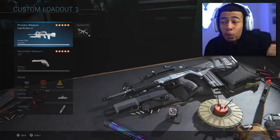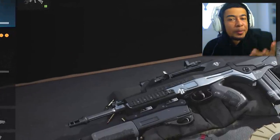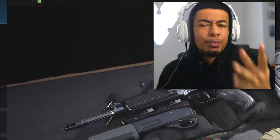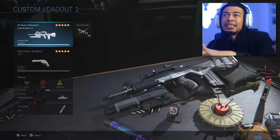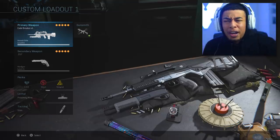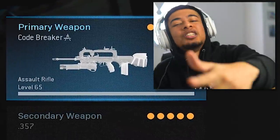Season two came out not long ago — I believe it was like last week, early this week. For someone to already be max level and have this variant is pretty crazy. You guys may remember previous seasons: you got the M16, then the second one I believe was a Kilo variant, and now it's the FAMAS variant which is the Code Breaker.